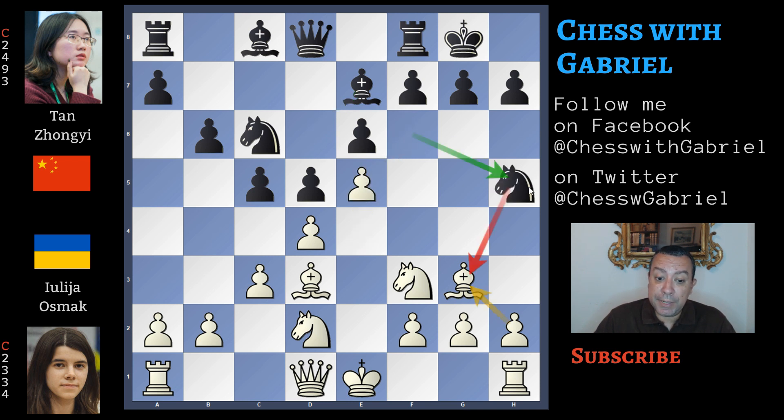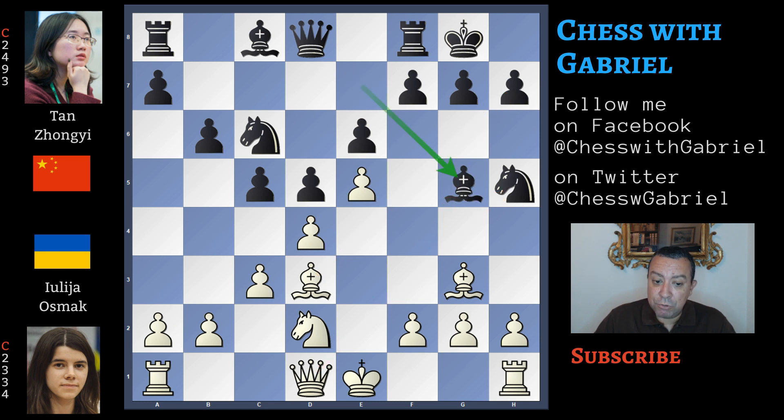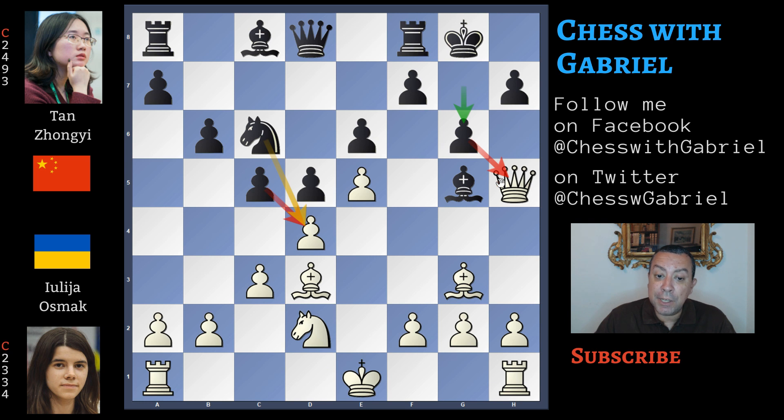Knight to h5 is the knight that will capture the bishop — of course if white doesn't react — so white will have the open file but black the bishop pair. So now white plays knight to g5; the idea is that in case of capture the bishop will recapture. Bishop captures on g5, the queen captures on h5. White saved the bishop pair, but there are two main problems: the king is still in the center, and the knight that jumped to g5 was the second defender of the d4 pawn. To capture on d4 black needs a move with tempo — this move is g6, so the diagonal is closed and the queen is under attack.